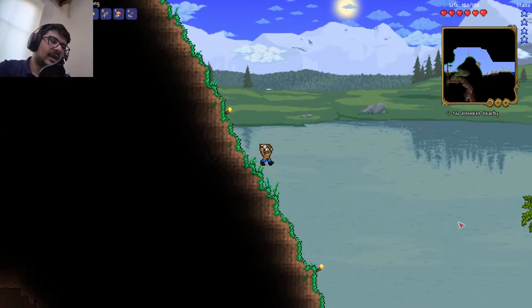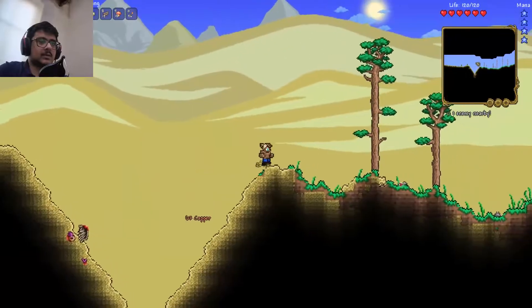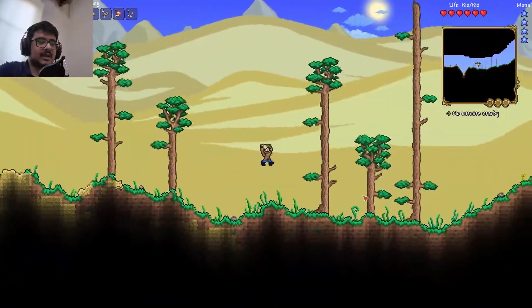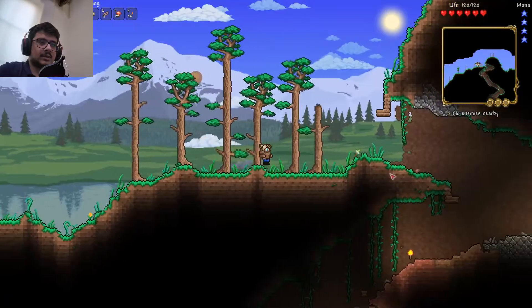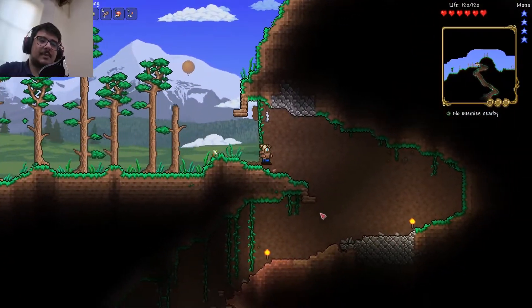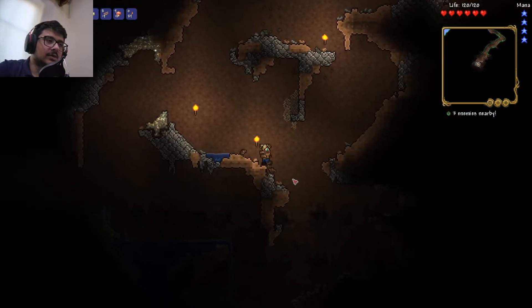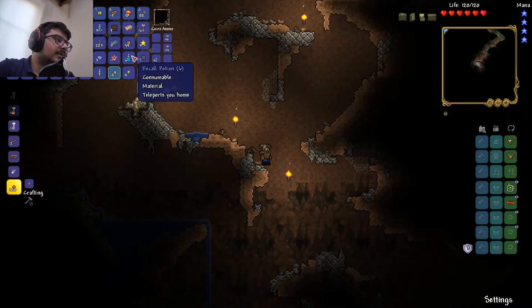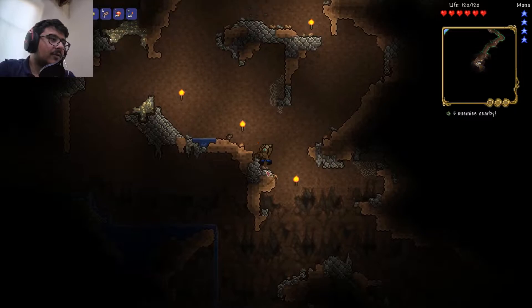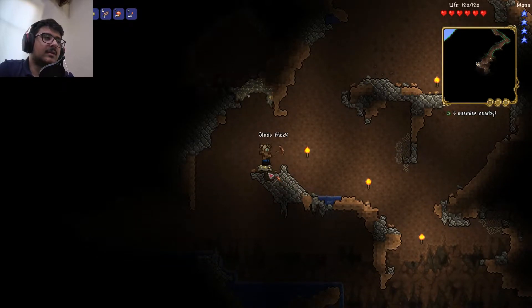I'm gonna try to find a cave on the other side of the desert because I think deserts don't have good caves. We're on the other side now — we found a cave. I remember this cave, it was filled with pots and stuff. We got a recall potion. Wait, did I have a recall potion this whole time? I could have used that to return back from the Crimson cave!